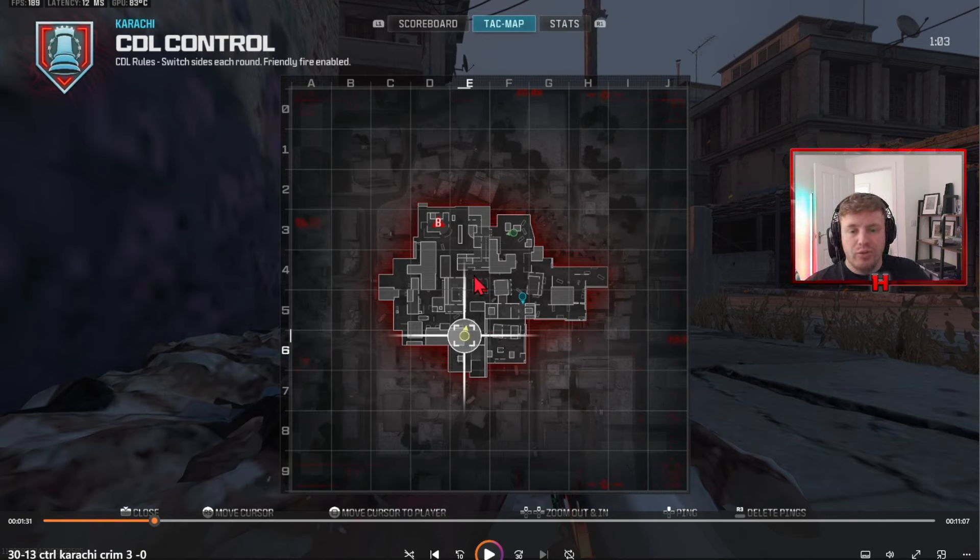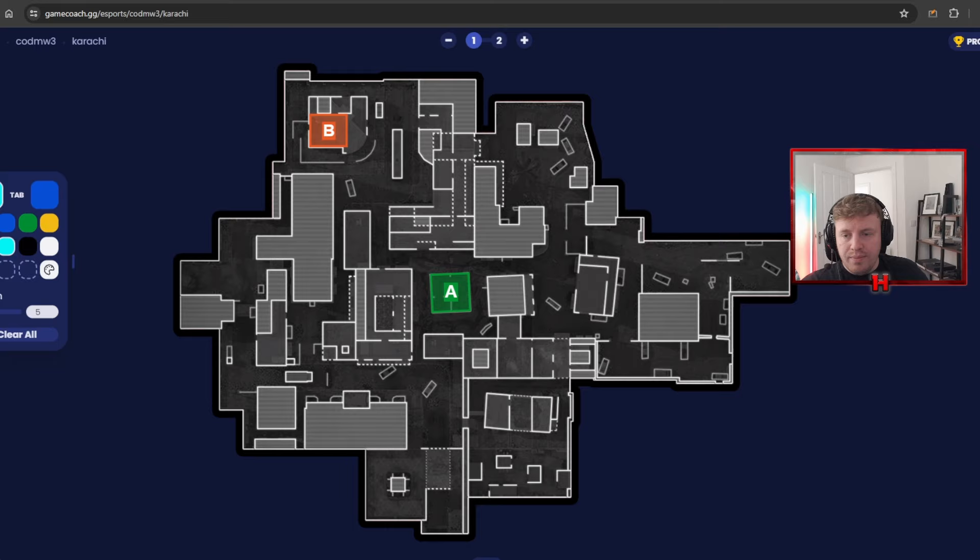We're stopping on the points straight away — the quicker we capture A, the quicker we move to B. Unfortunately we did leave top second which meant we got picked off from there, but it's not the end of the world. Coming off spawn I'm super wary — there's a guy top left to look out for, and I managed to get a kill top third.